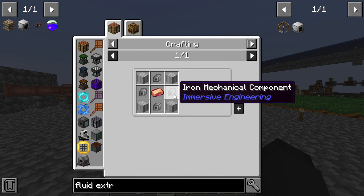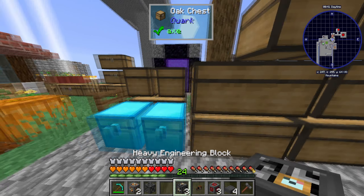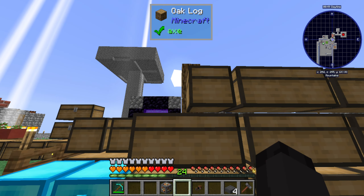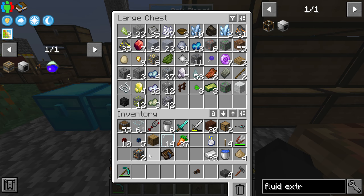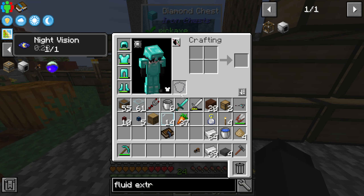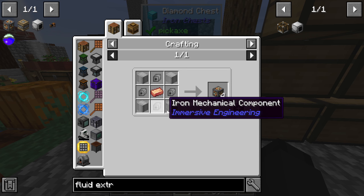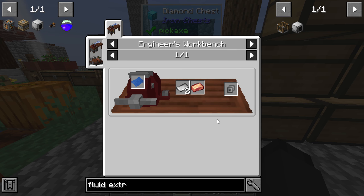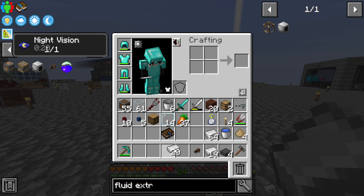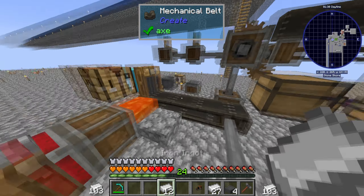Which means we're gonna need light engineering blocks — which aren't too bad — and we're also gonna need four blocks of redstone. We already have light engineering blocks but we don't have enough. For light engineering blocks we need iron sheet metal — four per — so eight times eight plus four is going to be 12 iron plates. Easy clap over here at the press.